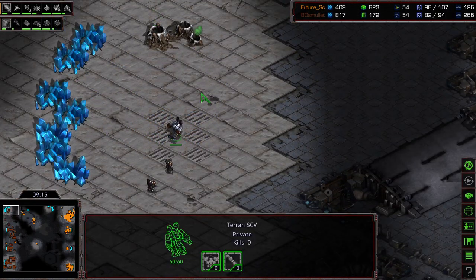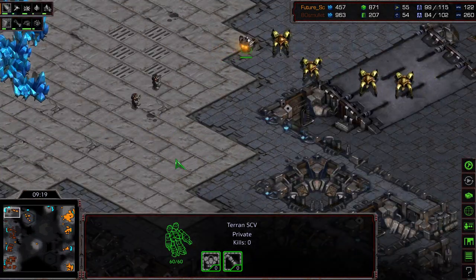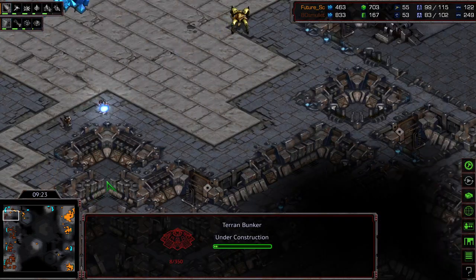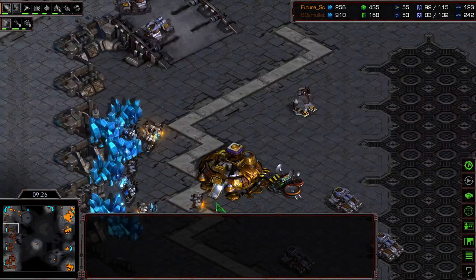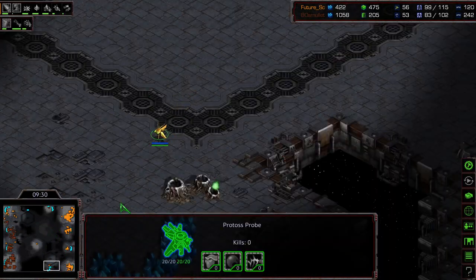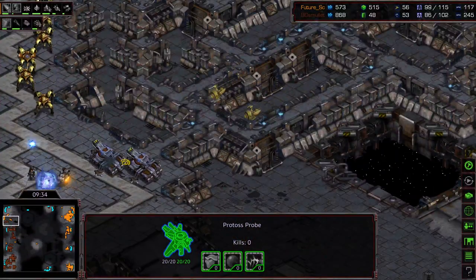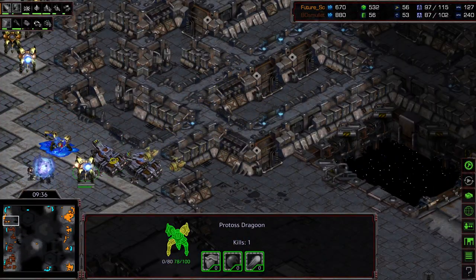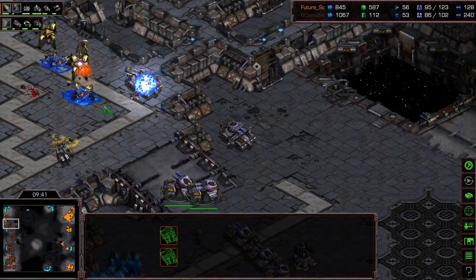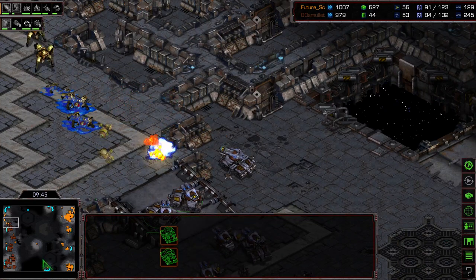Marines taking out this pylon in the upper left-hand corner, but Aedes Mullet cannot hold this with the units he has currently. Dragoons wandering up — should definitely get a free SCV kill. That bunker's going to have to get cancelled. Might have bought some time to get these units back home, but Future is going to wander out and take the 6 o'clock while that's happening.